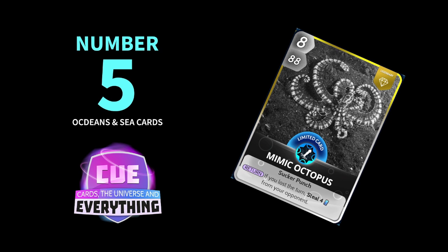Number 5 is the Mimic Octopus — another cool octopus card. Like I said, you can build a really good octopus deck. On the return, if you lost the turn, steal 4 energy from your opponent. It's an 8 for 88, so it's a powerful card, and it does work really well. Definitely worth being in our top 10 at number 5.